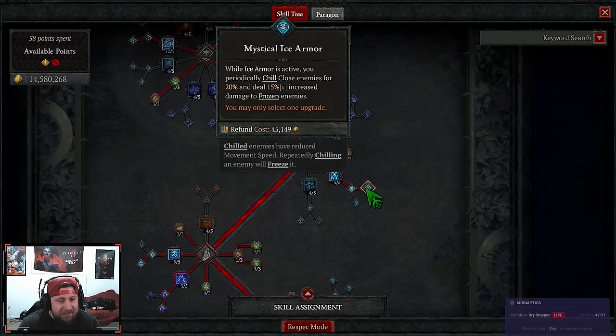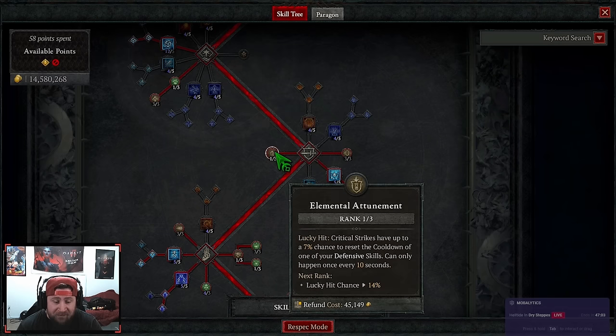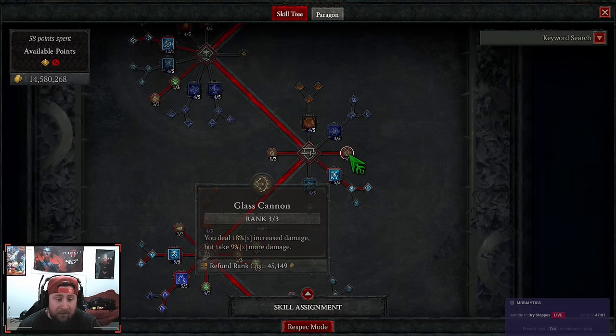We have no defensive skills except Ice Armor into Enhanced, and we're taking Mystical. The reason for Mystical isn't just the chill effect — we deal 15% multiplicative damage to frozen enemies, and we freeze enemies very quickly, so this is a flat damage boost. Then we have Elemental Attunement to reset Ice Armor, and we're maxing Glass Cannon for more damage.